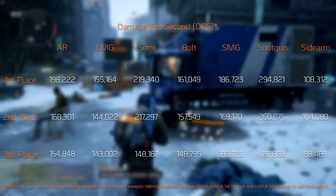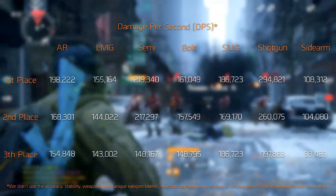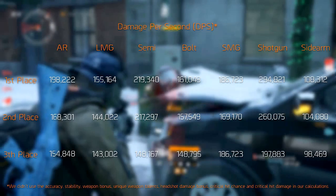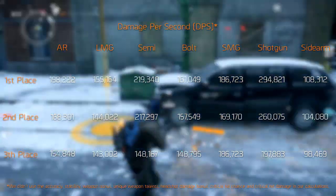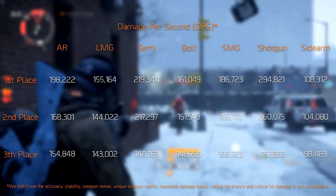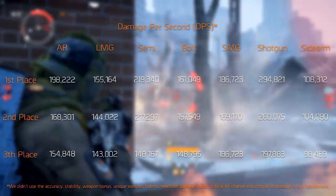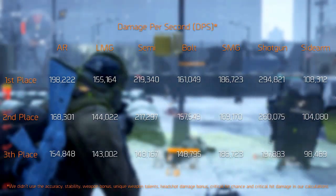To conclude, shotguns and marksman rifles benefit the most from base damage and firearm scaling, but keep in mind these weapons are specialized and only fit a certain role. Accuracy and stability play an important role in taking down opponents, and landing successive shots with these weapons can be quite hard. We only recommend using them in their respective fields — short or long ranges. Besides these, you're best off using the Urban MDR for both high and low firearm builds. Other weapons that are good with little firearms are the SCAR-H and the Super 90, since these will pump out the most damage without any firearms at all.